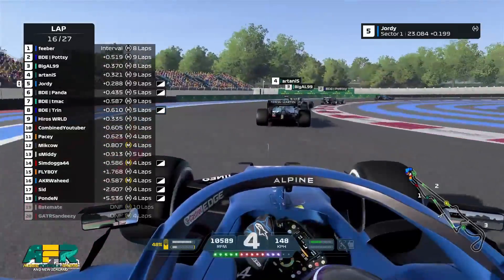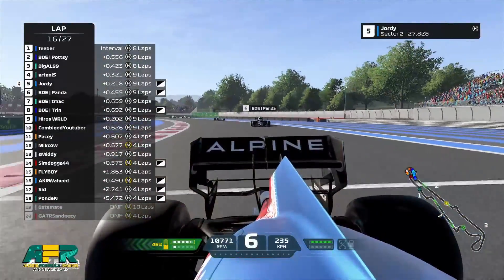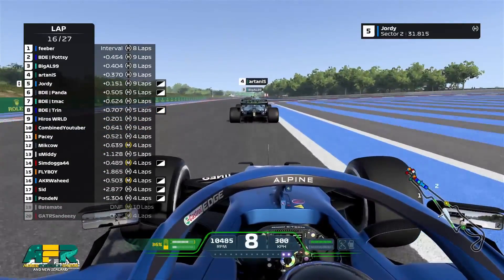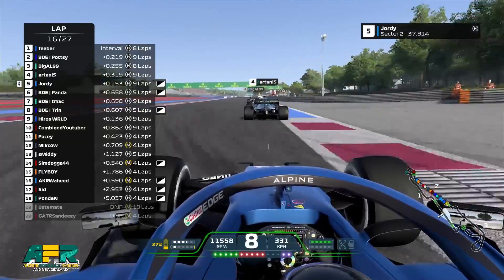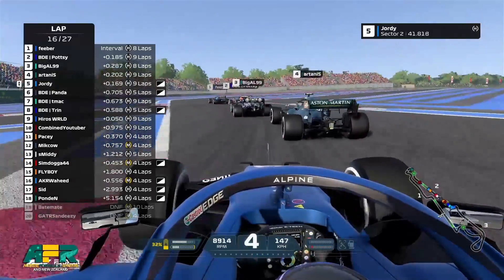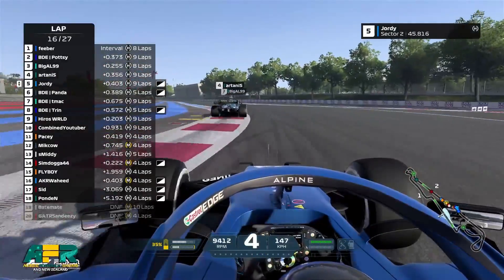Very very close in these top five. You can see the DRS activate. The Red Bulls are looking ahead and Potty is peeking, trying to get a move done — didn't quite get it. Now we'll go through the chicane, we'll see who can keep their speed. Oh it's Geordie, it's a little bit messy. Panda's going to try and jump on that for sure.